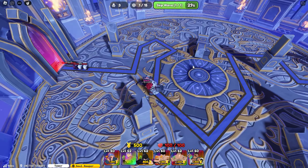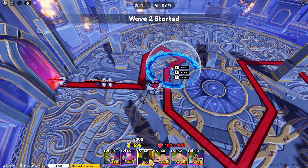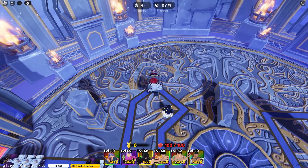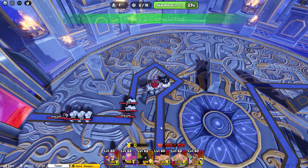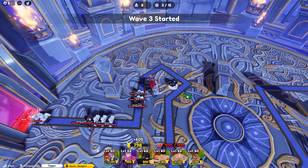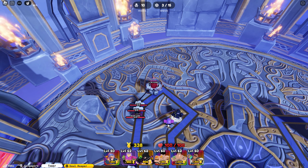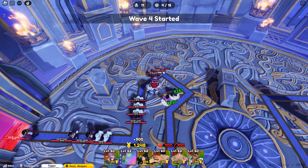We are now finally in Tower of Eternity. I'm just going to use my Curse Prince here so we can farm waves fast. I know it gets harder and harder as the floor gets higher. But yeah, this is where we farm, apart from the infinite mode. I don't know if there are other items you can get here, like rolls or something.